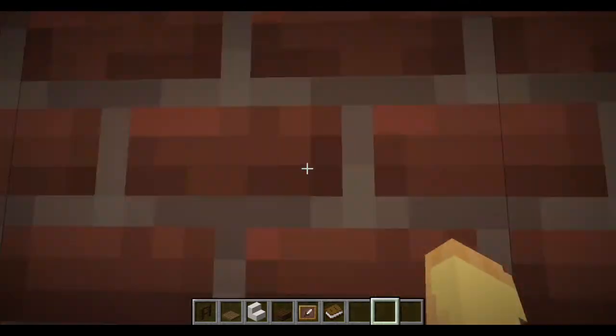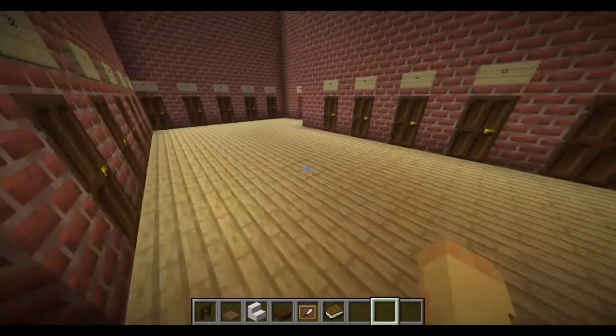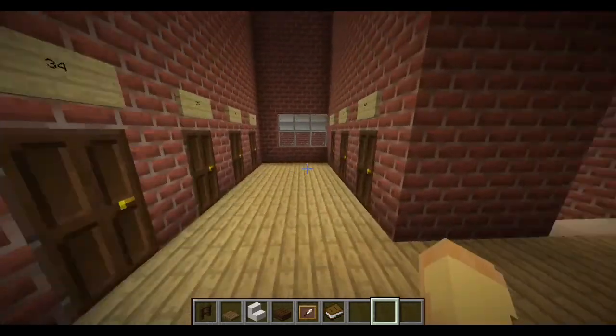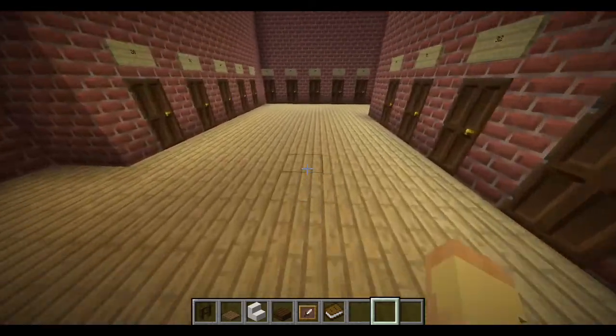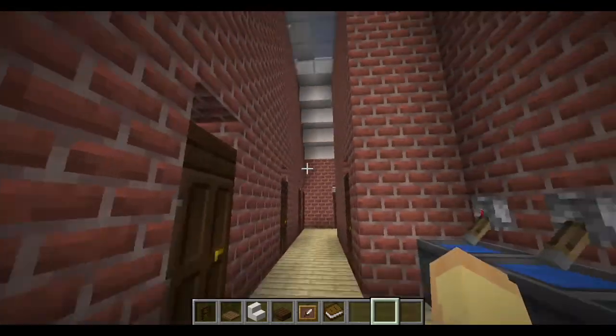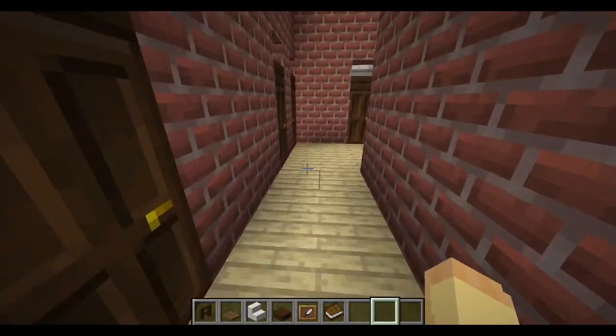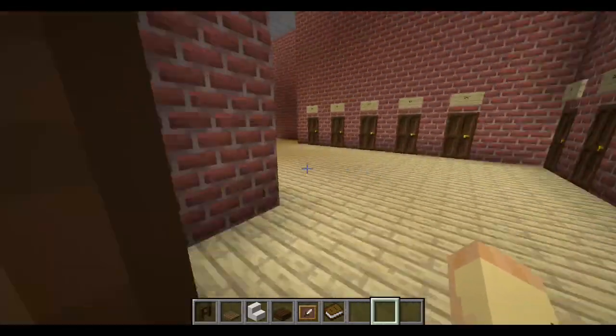Up this next hallway, up these steps, is more lockers going all the way up to number 40. There should be about 80 high school students, so this is enough for half of them since half of them won't even use lockers. Then you have another set of bathrooms with about six stalls and sinks.